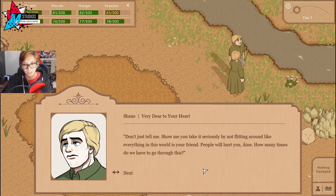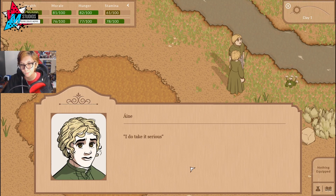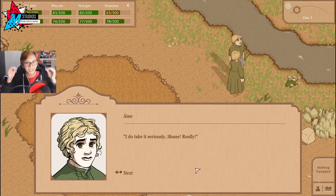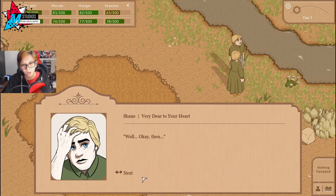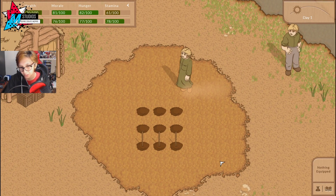People will hurt you, Anya. How many times do we have to go through this? We aren't really given much context until several conversations with Shane later that we do understand what's going on with them — why Anya is not allowed to go to town, stuff like that. I do take it seriously, Shane. Really? Well, okay then.